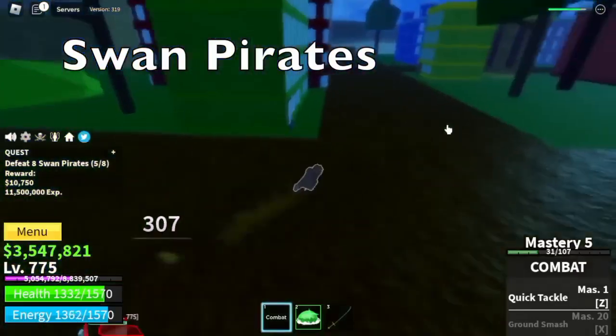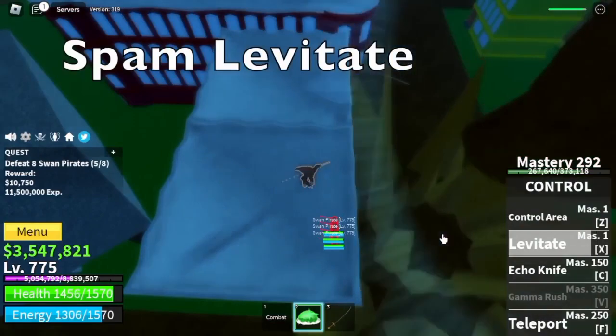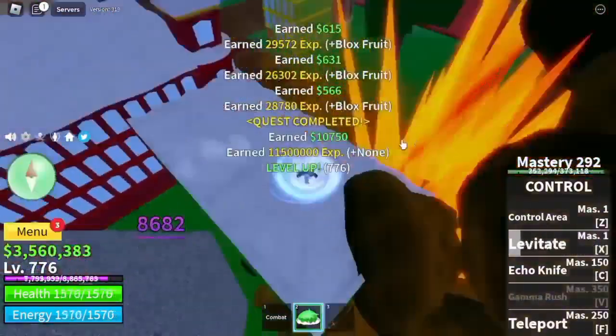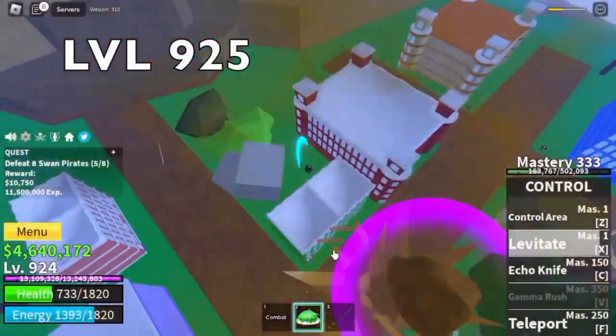Back to grinding. First up, So Pirates. Technique: just look for high ground, jump on this building. Same strategy as with the Vice Admiral — spam your Levitate. When dealing with multiple enemies, I don't suggest using the Echo Knife. Keep on grinding here until level 925.